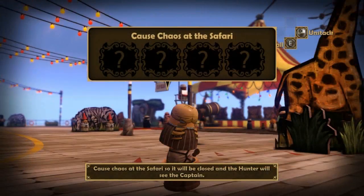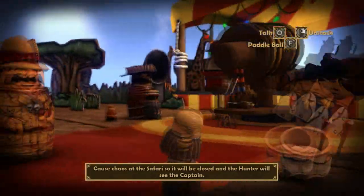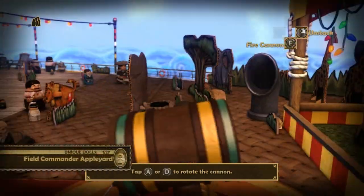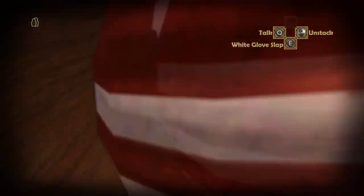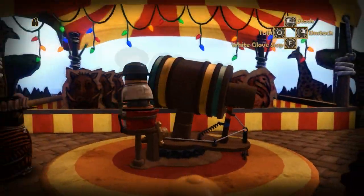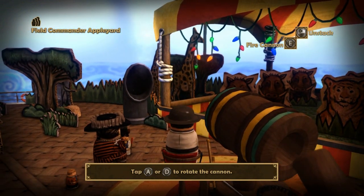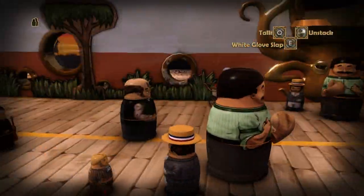The object is to solve all of the puzzles on the Gilded Steam Ship level in as many ways as you can. There's a set number of ways for each puzzle. The first one I'm going to cover is the Safari. You're going to want to stack into this cannon guy right here and shoot the ball into the air vent. That'll cause you to blow the ball out and make the Safari unsafe, which will cause the guide to shut it down.